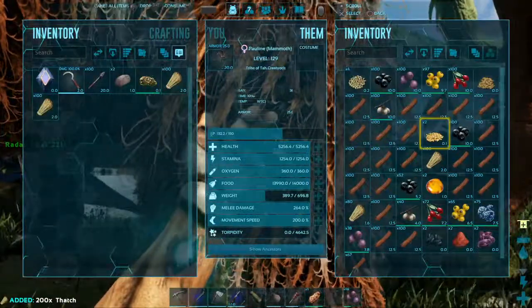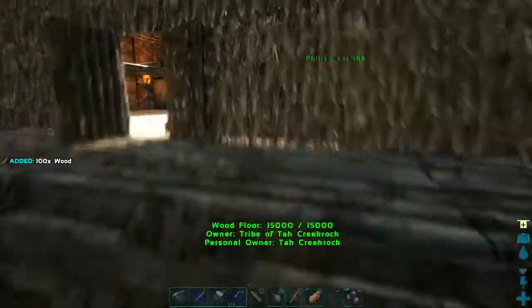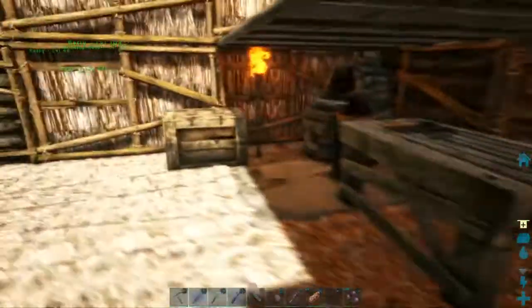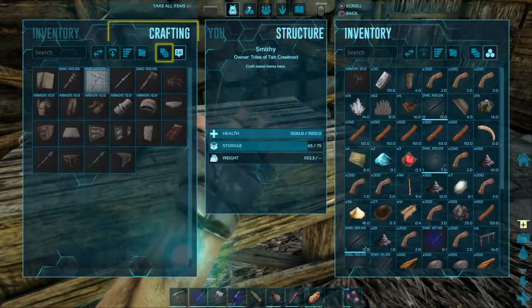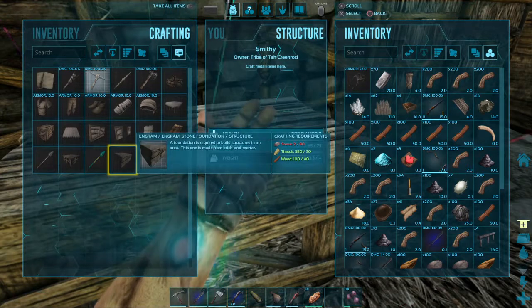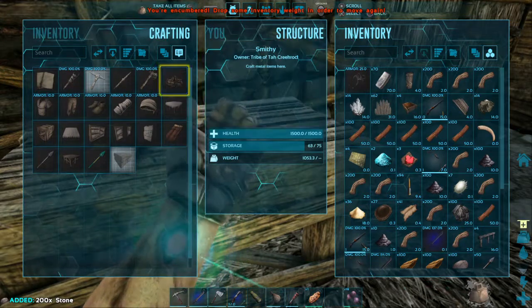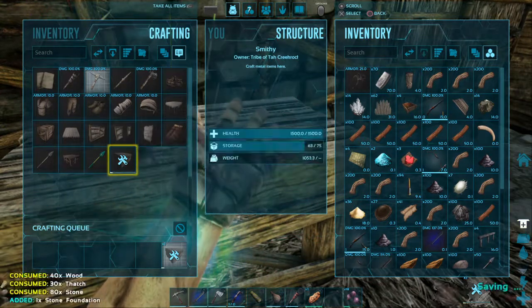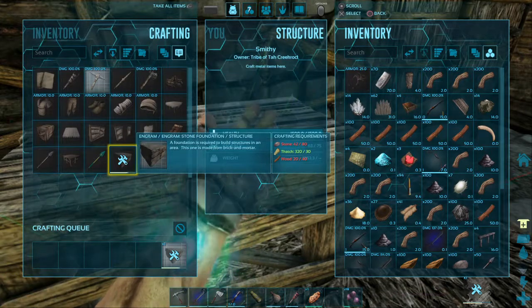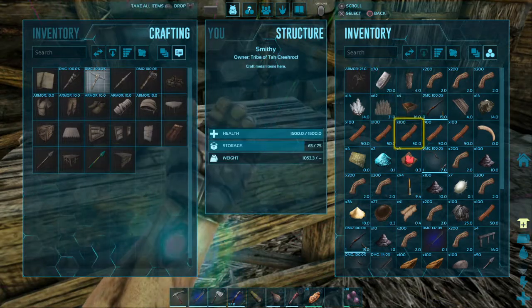Let's take the thatch first because that's the thing I was coming up short on. Maybe one stack of wood. I'd like to craft a couple more stone foundations just to fill in this spot right here — 80 stone per foundation. Let's go ahead and craft as many as I can. Looks like I can only do two. It's just taking 30 thatch apiece. With wood and stone I could make some more.